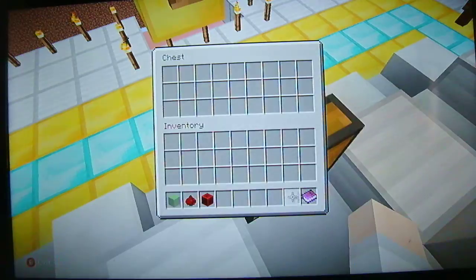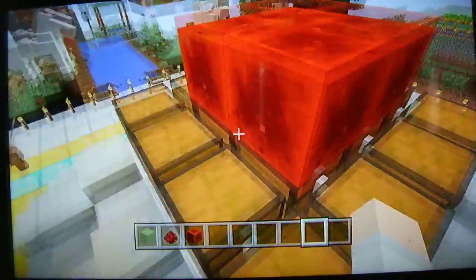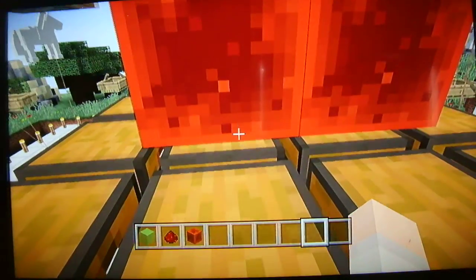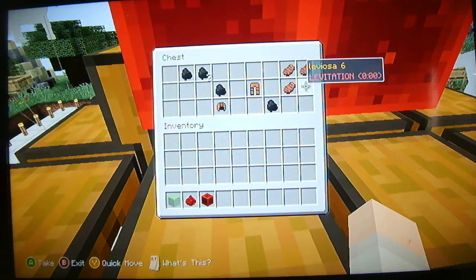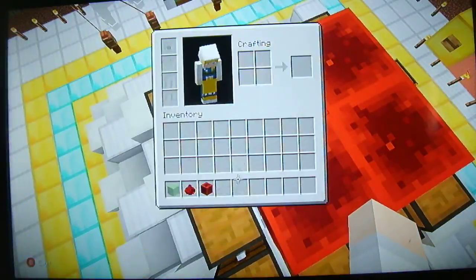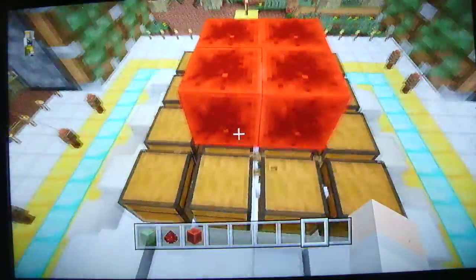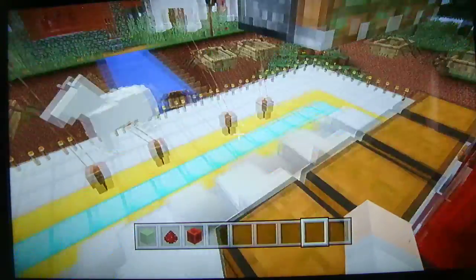Do not craft with any of the modded stuff. Here is my tipped arrow. You'll know because it will have a name on it — if it has a name on it like that, then you know it's a custom modded arrow. But you can hit yourself with it and it will be perfectly fine. It's really weird.